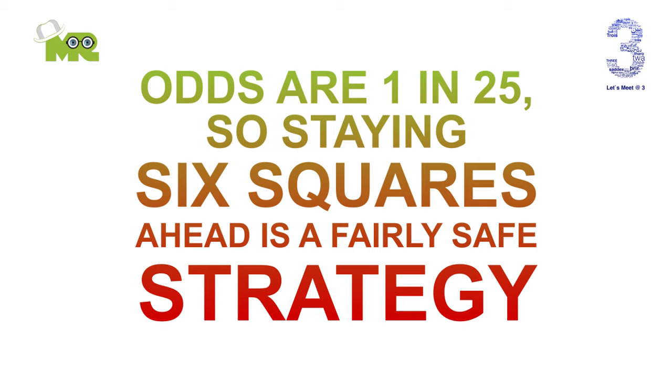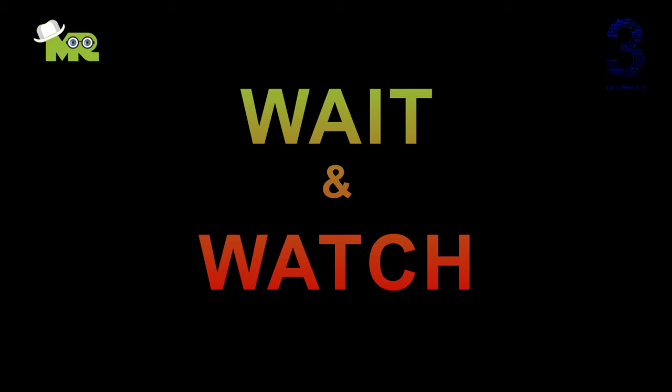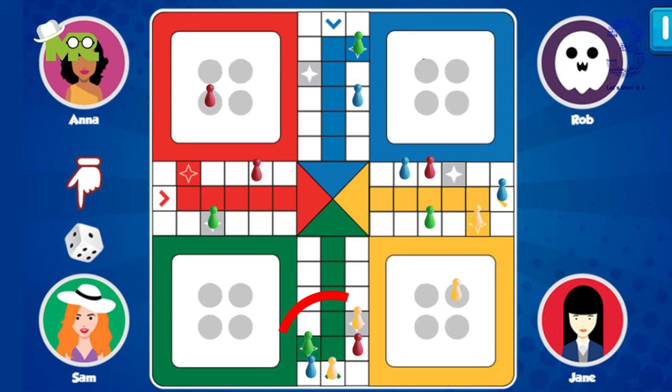Wait and watch. If you have a token sitting on a safe square and several opponent tokens are just behind you, it's good to wait the other opponent tokens out until they've passed you. That'll give you the opportunity to roll upon them and send them back to the starting base.